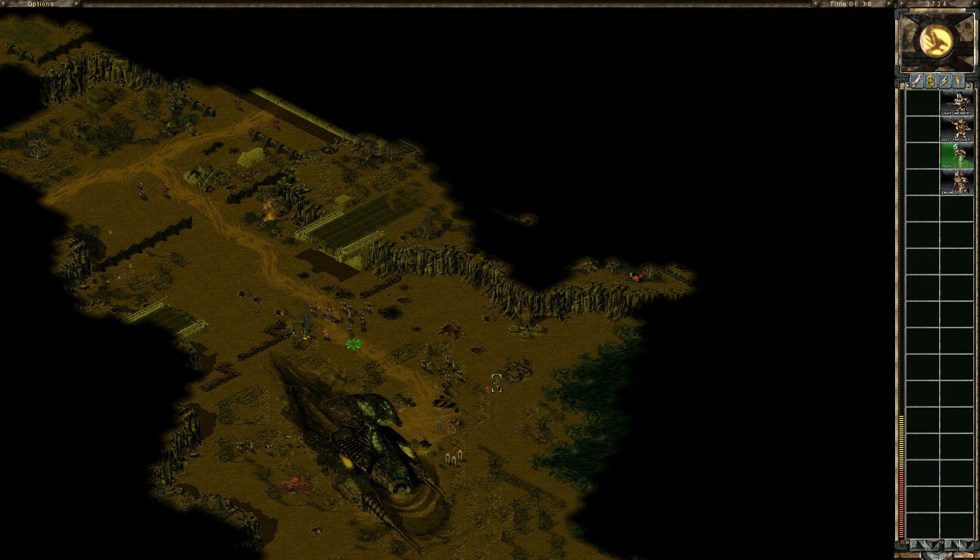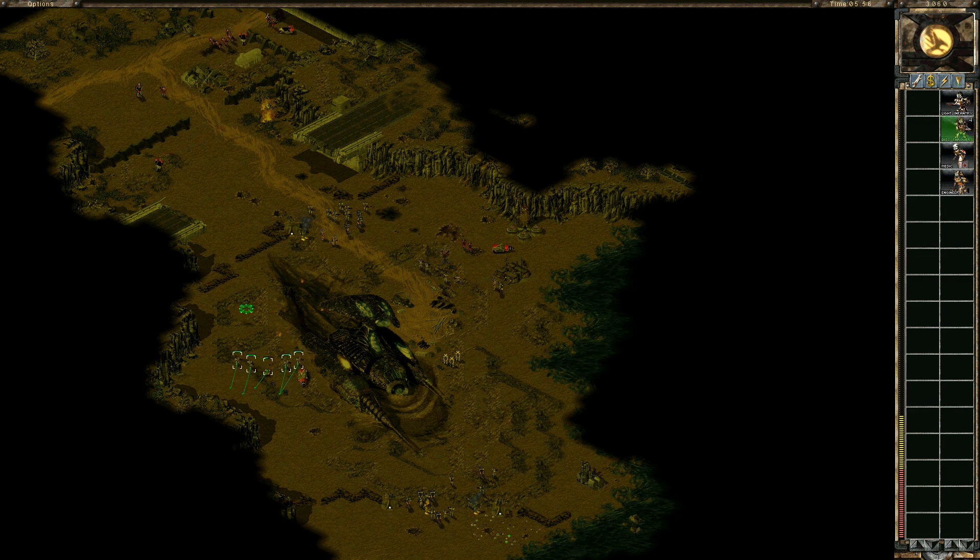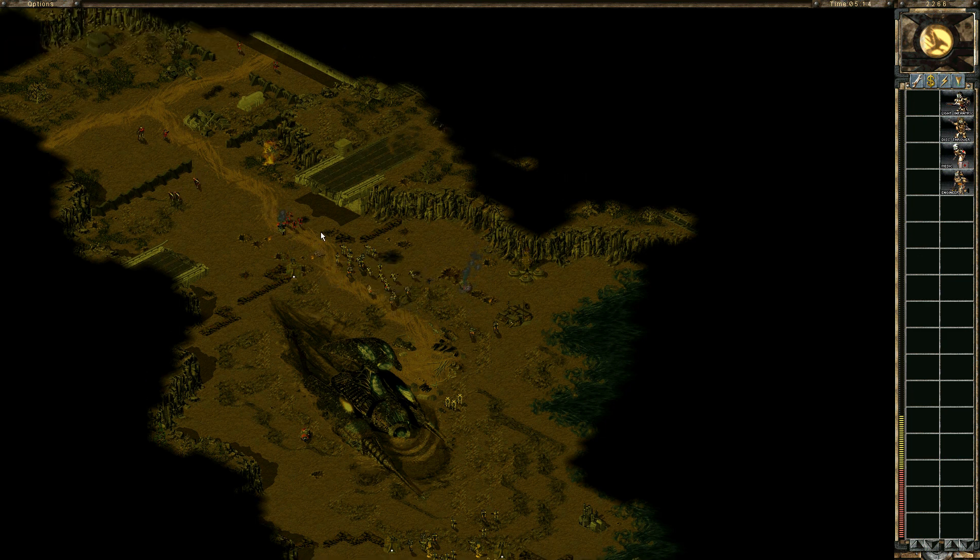Let's set another medic over here. There we go. We can see the recon bikes coming from this angle. Let's have those forces focus on the group over here and make more disk throwers because there will be incoming forces. Okay, you guys are fine. Let's go over here. I think there are forces over here.